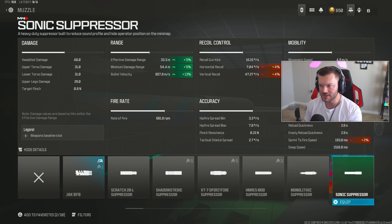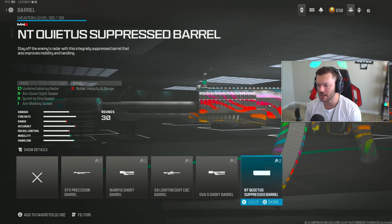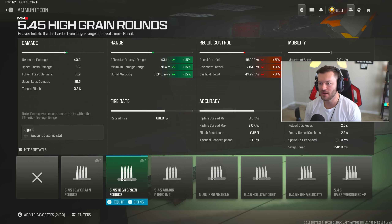The Sonic Suppressor doesn't help recoil control, but with burst mode you have virtually zero recoil because it shoots two shots and then re-centers. So you don't need to worry about recoil — we just want the extra damage range and bullet velocity to take people out at distance. In the barrel section throw on the STV Precision Barrel, which makes you more effective at long range. Then skip the underbarrel and go straight to ammunition, throwing on the 5.45 High Grain Rounds, which truly maxes out our overall range.